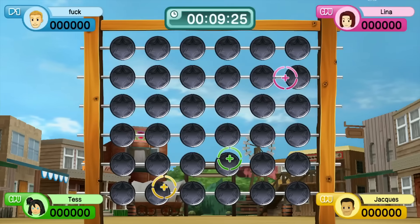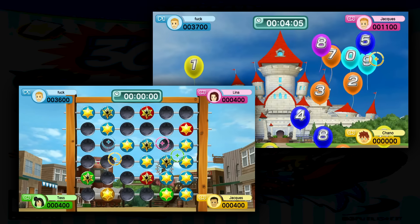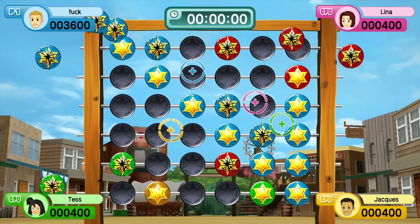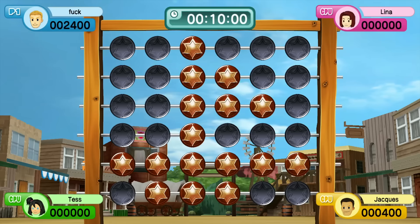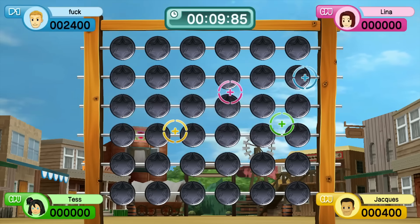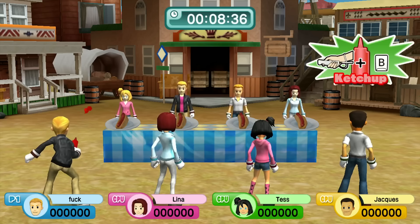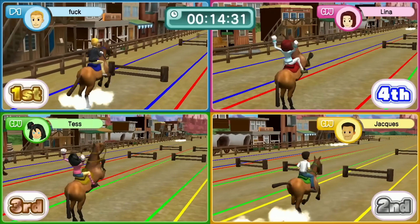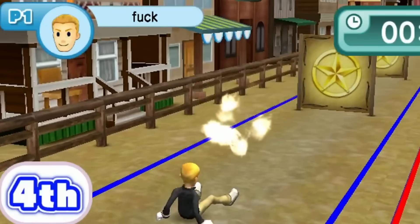Then we have a memory minigame where you hit the targets the game tells you to hit. While it's definitely in the upper echelon of 30 Great Games, I still think there's a really easy way to improve it — instead of just flipping around the targets you're supposed to hit, what if they also rotated the board a few times? That way it's a bit harder to just remember where they were. Ending things off, we have the horse riding one — the cool thing is it's a better version of the earlier minigame, so why does this one even exist?